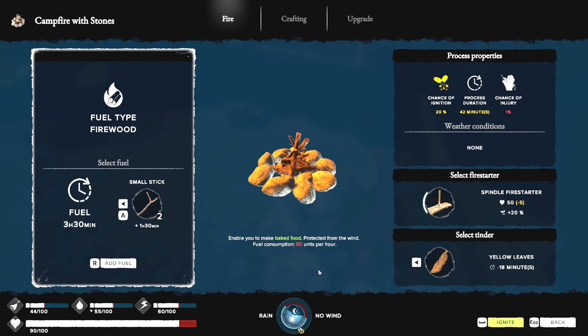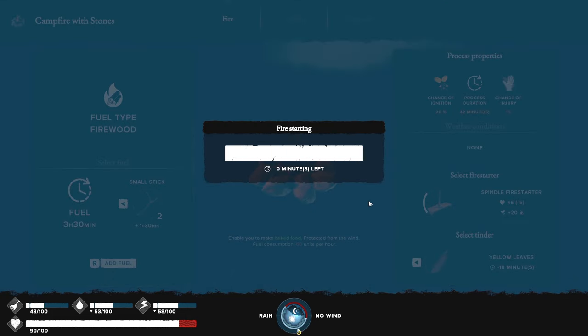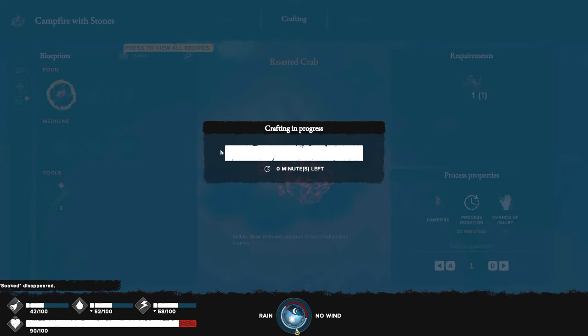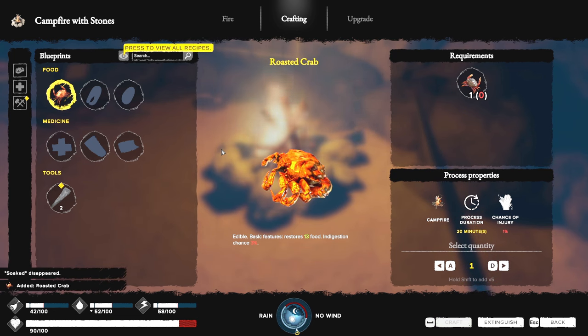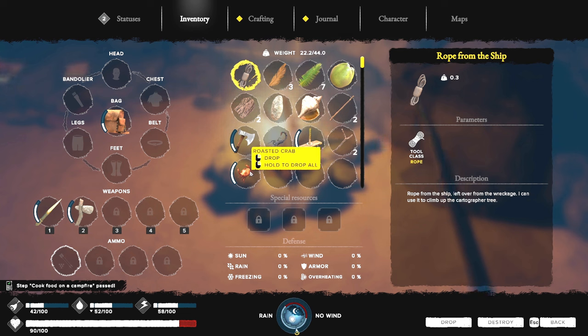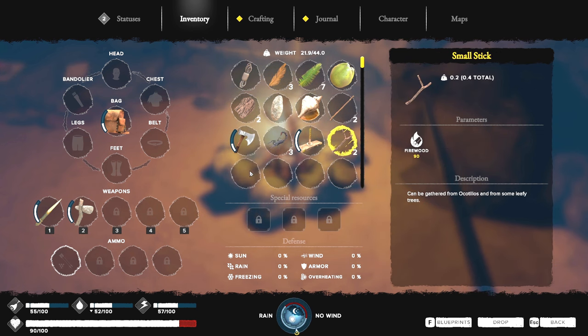The 20 percent ignition chance is horrible. Let's just give it a shot. There we go! Now we're gonna make some crab — roasted crab gives 13 food. We'll turn this into food and eat that as well.